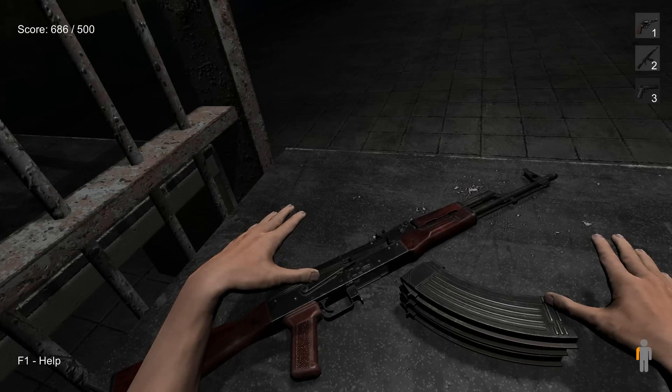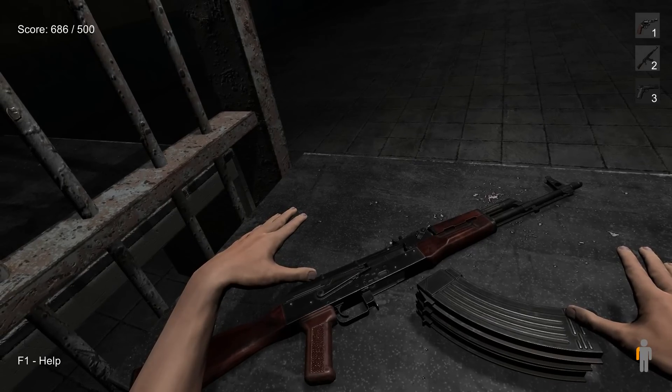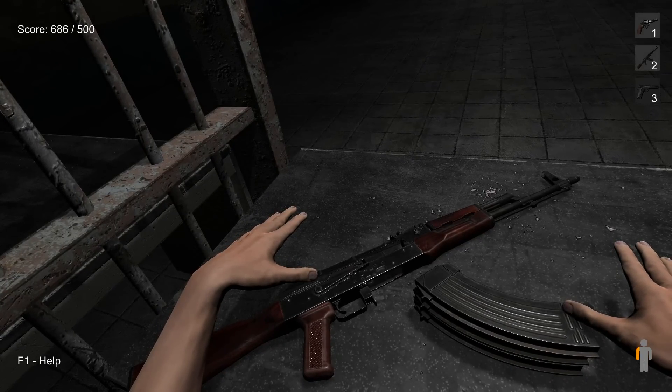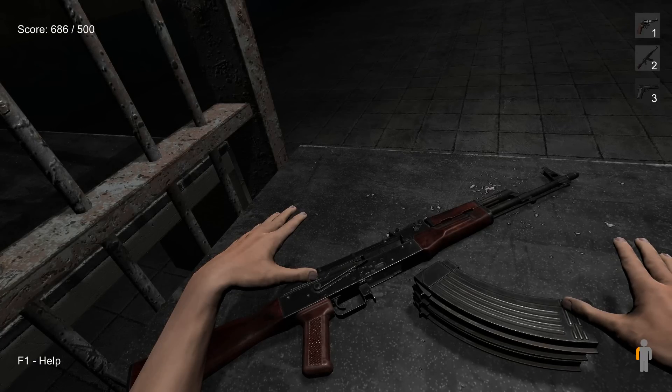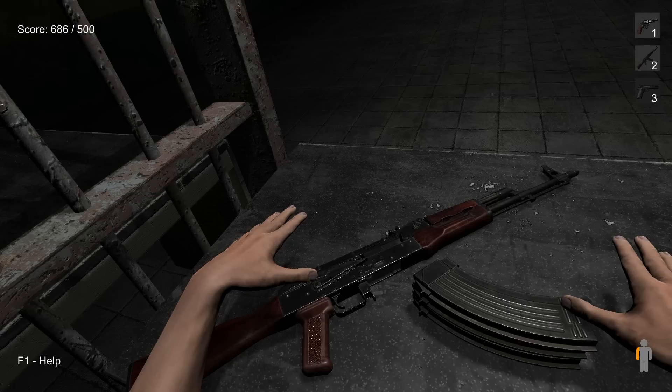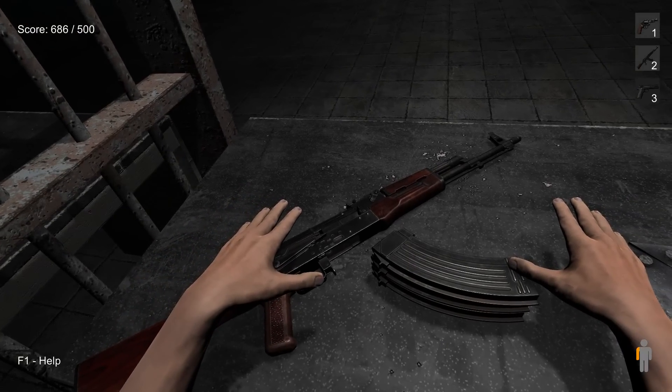Hi everyone, welcome to another Hand Simulator tutorial. Today we're taking a look at the AK-47. The AK-47 is the second weapon you unlock in the single-player shooting gallery, though at this point in the game there's no multiplayer mode that uses AK-47s, although that would be cool.